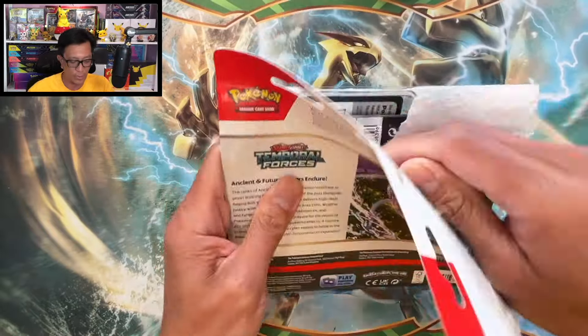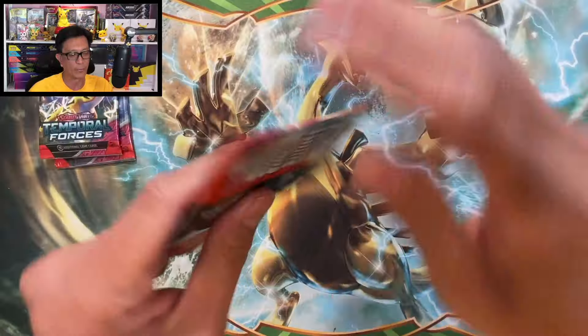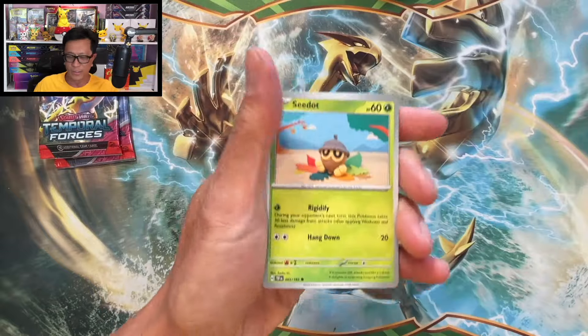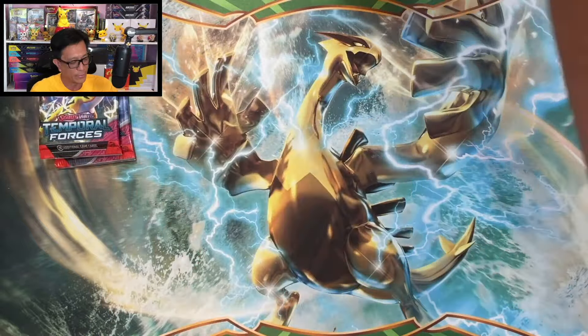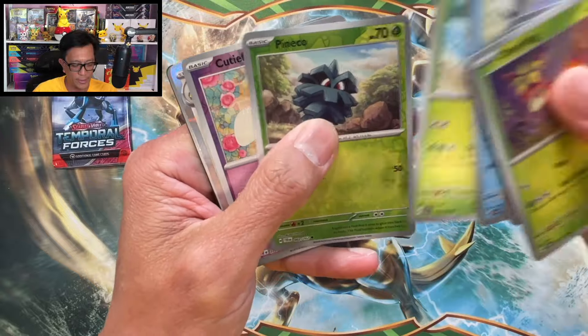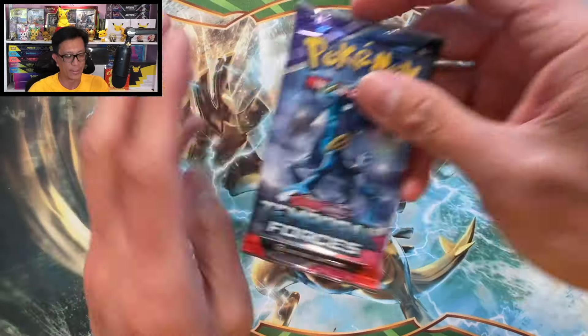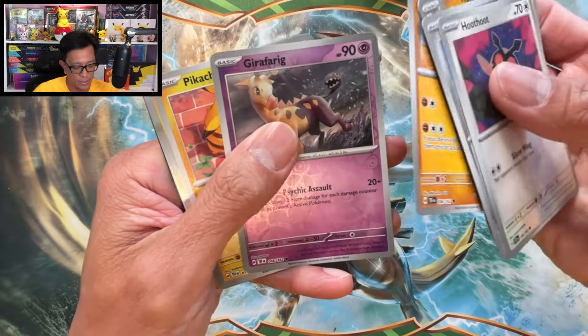We got three more three-pack blisters. Hope you guys are enjoying this video, don't forget to drop a like. Cleffa — can we pull something better? Can we pull an SIR from a Cleffa three-pack blister of Temporal Forces? Subscribe if you're new and hit that notification bell. Nothing there. Deerling, Pidove, Panko, Mawile, Excadrill, Heldio, Delmice, Panko Reverse, Cutiefly Reverse, Dunsparse. Could this be a dud blister pack? Beldum, Breloom, Rolly Collie, Cinchino, Sableye, Great Tusk, Joripharig, Pikachu Reverse Holo. This one turned out to be a dud.